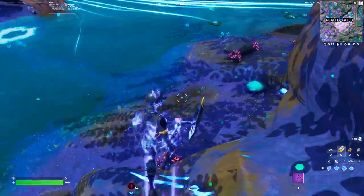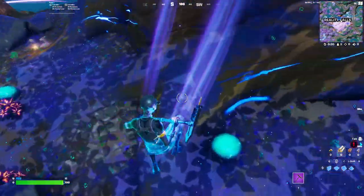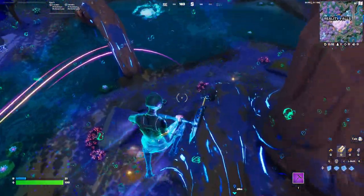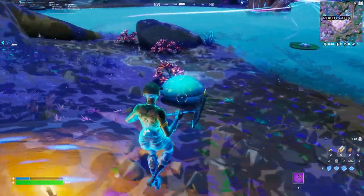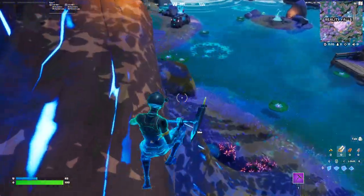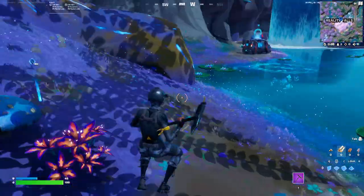You can destroy them by using your pickaxe, but you can also jump on them. And you see, I'm getting shield — I got 15 shields. I can just jump on one again, getting another 15 shield, getting another 15 shield. And yeah, they're basically all over here in this area.